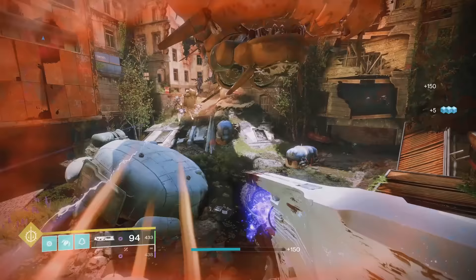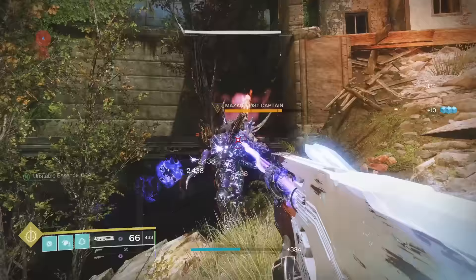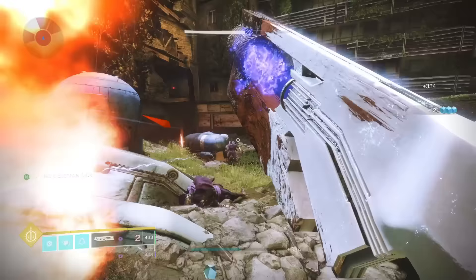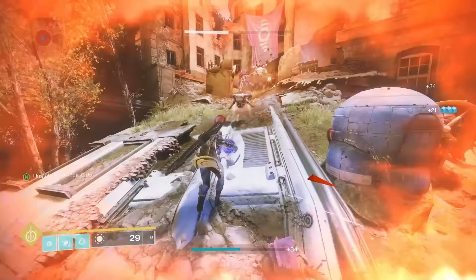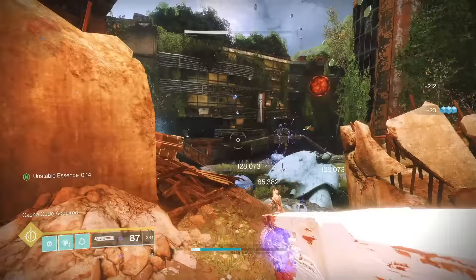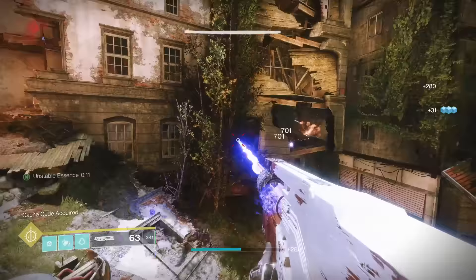Ruinous Effigy's catalyst grants Deconstruction, allowing for more damage to be dealt to opponents weakened by the transmutation spheres. It only allows for the increased damage to be dealt by Ruinous Effigy itself, so you can't use it to weaken and then swap to something that deals more damage — that really impacts its usefulness. If the weaken allowed for more damage to be dealt with every gun instead of just Ruinous Effigy, it would be much better. Because of that, it's going to have to go into C tier.